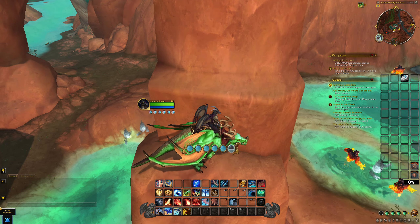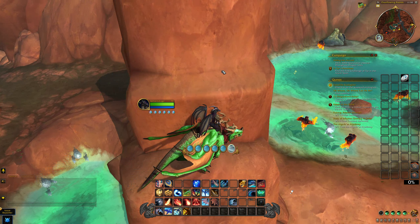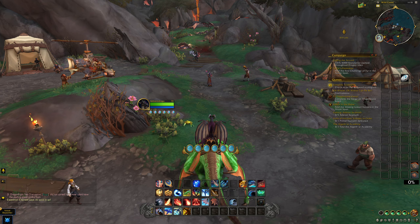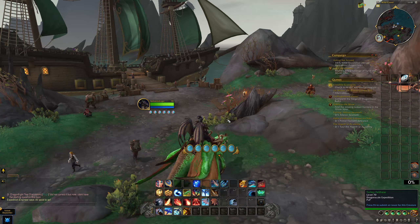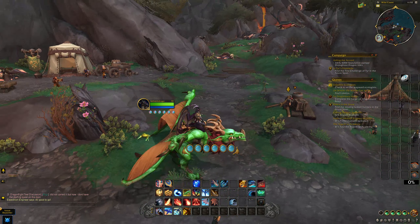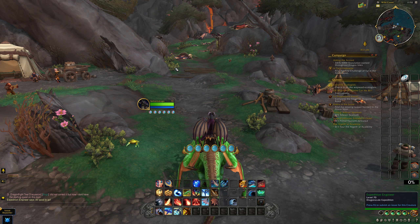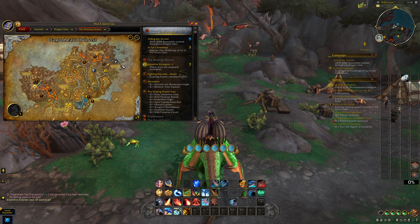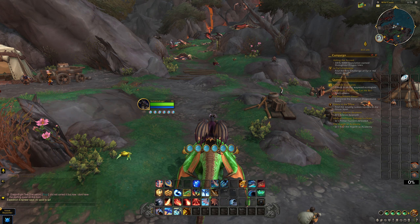The third and final location is not an elemental farm — it's a skinning farm. This is located right at the entry point of Dragon Isles, at the base camp where you first land in Dragonflight. It'll look a bit different for you than it does for me since I've progressed the campaign, but the overall layout will be similar. This is going to be a very good gold farm if you have skinning. Go to the Wingrest Embassy as soon as possible, grab skinning, then go back and start farming.